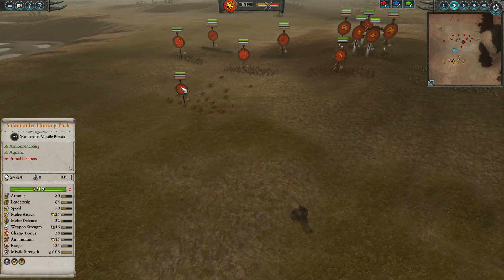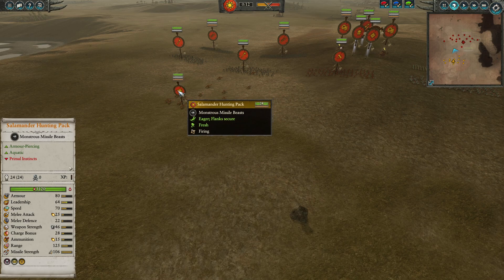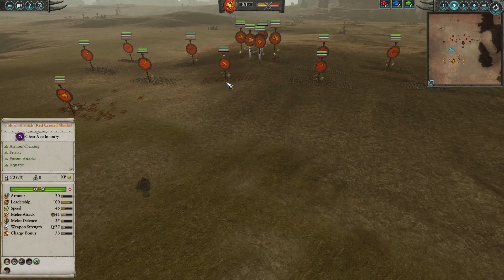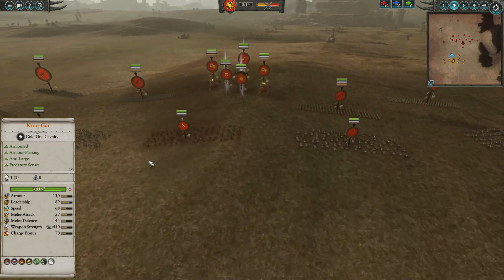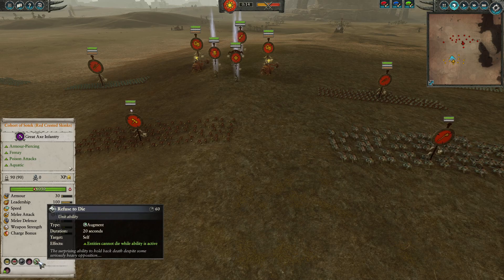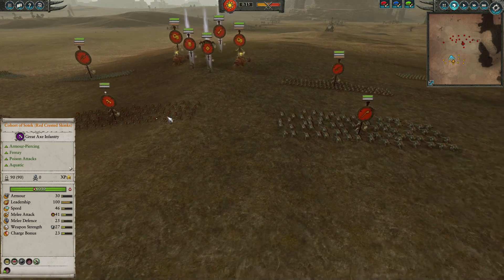In the front we are going to start with the Salamander Hunting Packs here for the Lizardmen — Fire and Anti-Large Damage, very good there up against Grom. Backed up here by four units of Saurus Warriors, two being Spears and two being here with the Maces, and also here the Cohort of Sotek. Now of course Unbreakable, Frenzy and Refuse to Die, making it very strong here when partnered up with Healing.